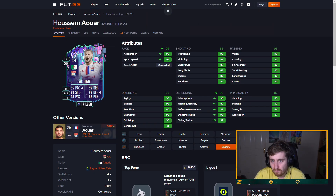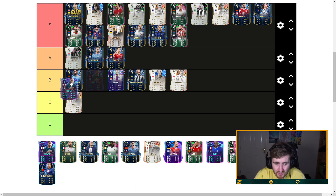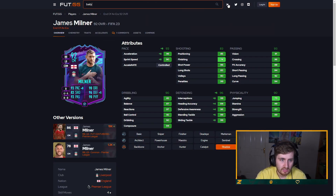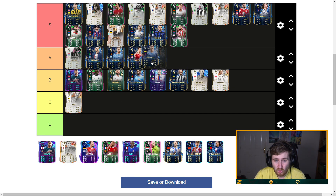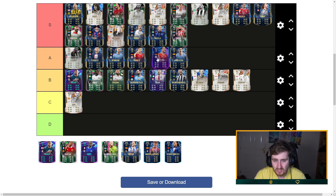Zambrotta — used him, really liked him. 90 pace, 89 shooting, basically everything 90-plus — right up there in my opinion. Milner — looks pretty good but a bit clunky, poor finishing, okay decent physical — high end B in my opinion. Benzema has fallen off a bit so I'm going to have him B tier. Vieri — I really like Vieri, one of my favorite cards in terms of how he plays. Baye — five-star weak foot but he can't shoot and he's clunky at this point. Vega — defending's poor but the rest of his game's insane — A tier. Lampard and Goretzka — A tier but not good enough for S tier.